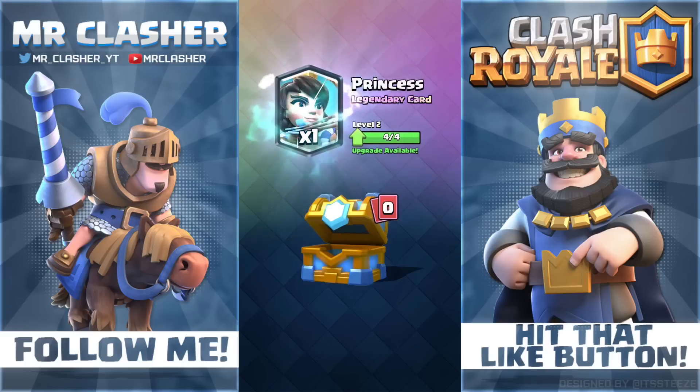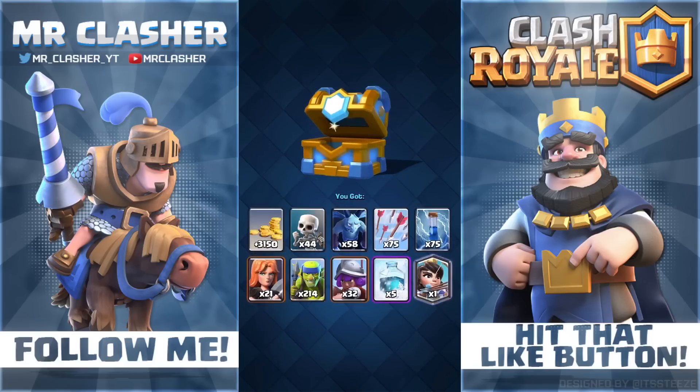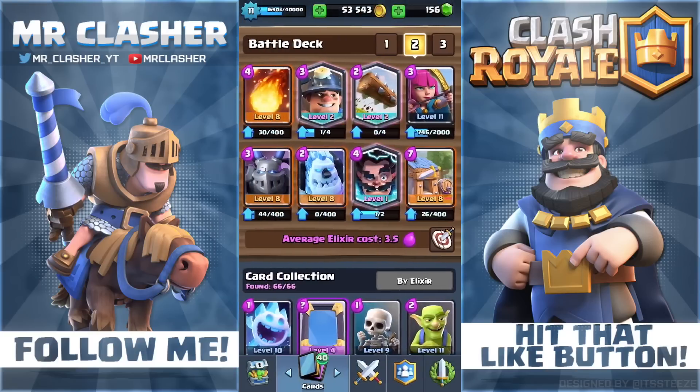Oh my god — we just got a legendary card! My Princess can now be level three — unbelievable! I really thought I would not get a legendary card because they're pretty rare from any chest except obviously the legendary chest. That is amazing — we just got a legendary from a clan chest. As I said, we were probably not gonna get one, and then the last card — this is the best clan chest opening yet!